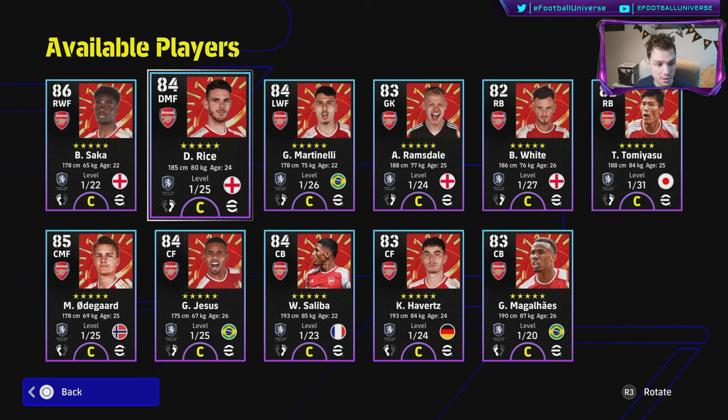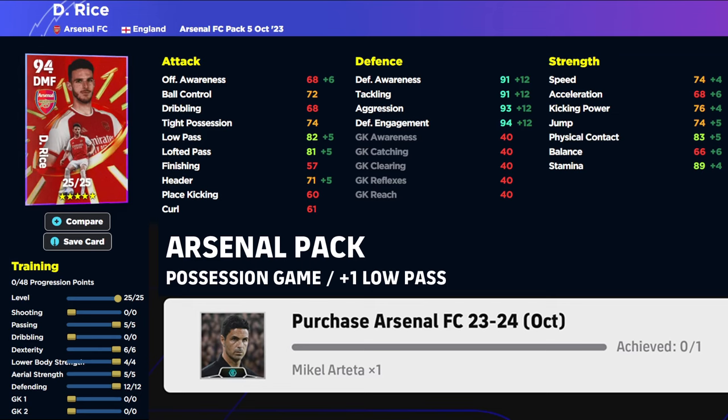We're going to go over to eFootballDB and I'm going to show you dedicated training guides for these cards under Arteta. Bear in mind you're getting the plus one to low pass. Starting with Declan Rice — Arteta plays possession game and gives a plus one to every stat, with the plus one for low pass applying to all players in the pack. At 1500 coins, I'm a bit disappointed with some packs, but the Arsenal pack especially stands out.